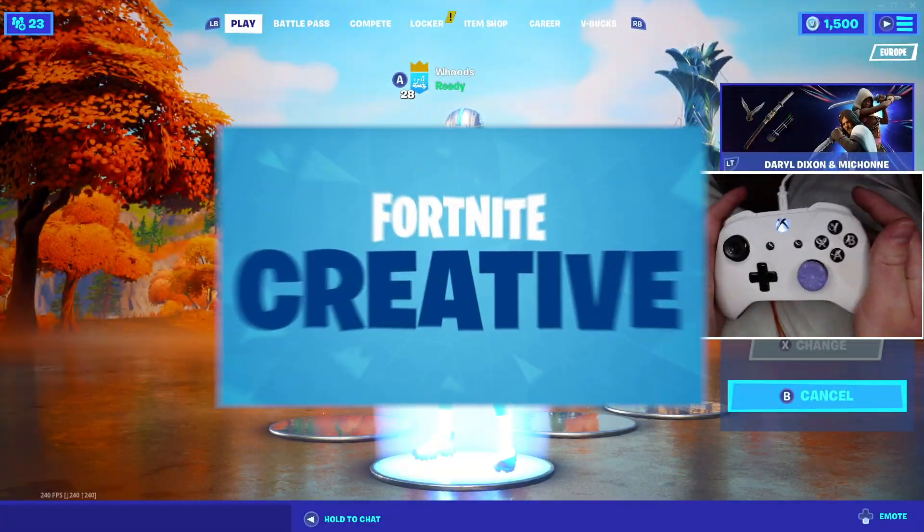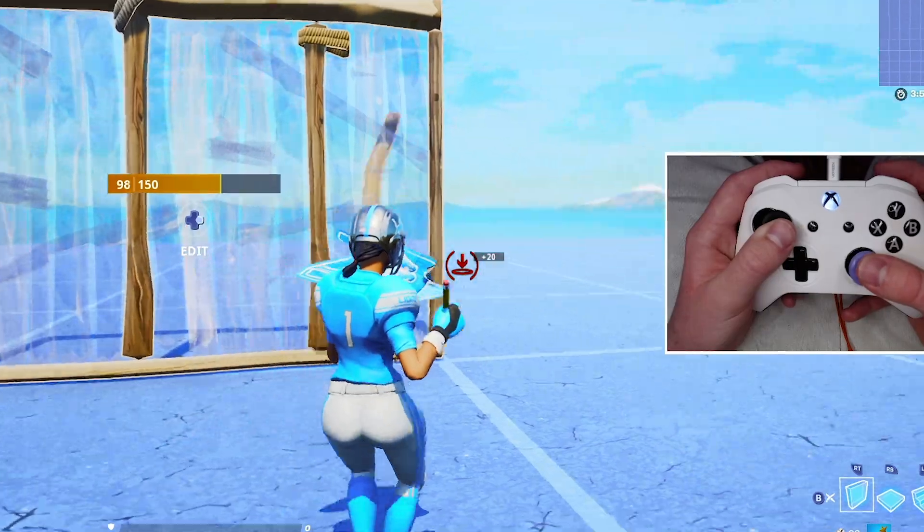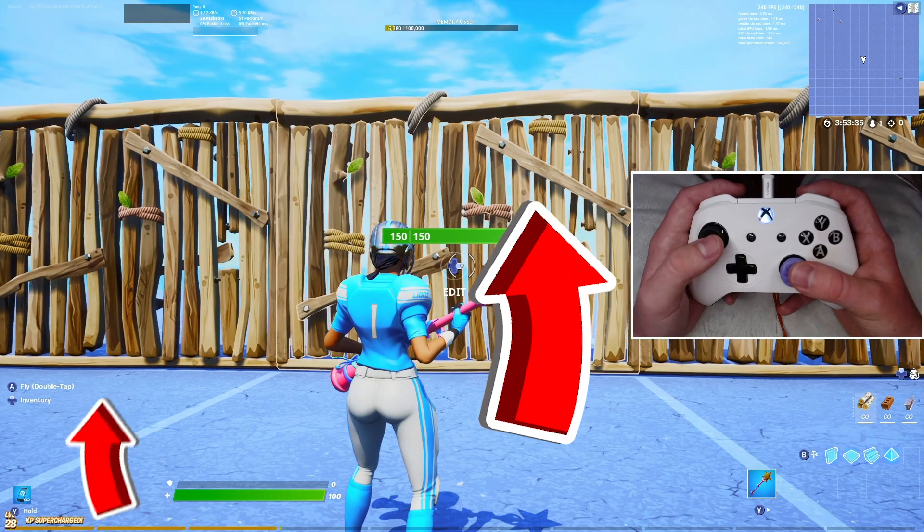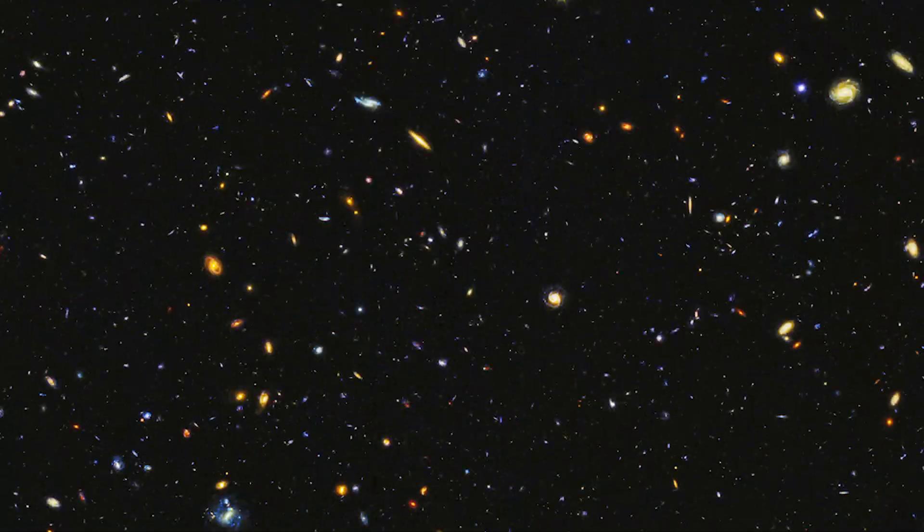Alright, quit any match you're in and just load into Creative. Once you're on your island, you might want to build a few things so you can see the difference. I would suggest a small box, or maybe note how many walls you can see on your screen or how tall you can see up.